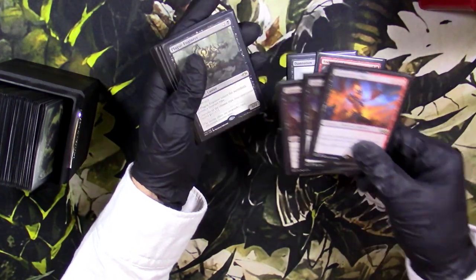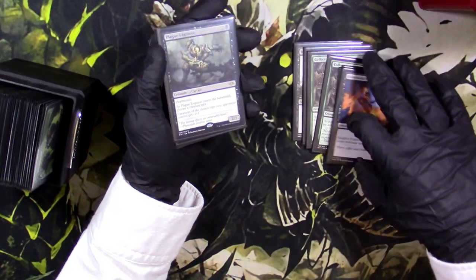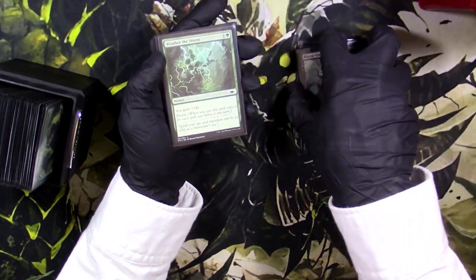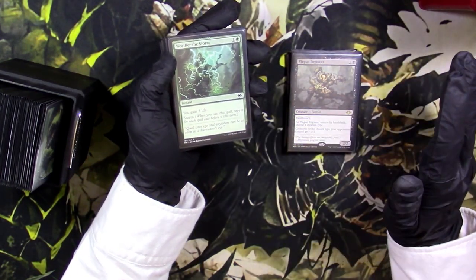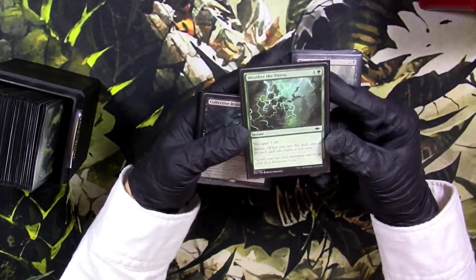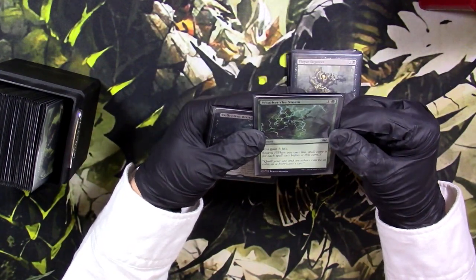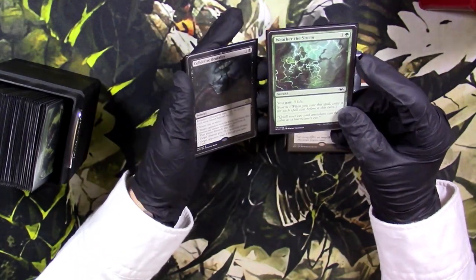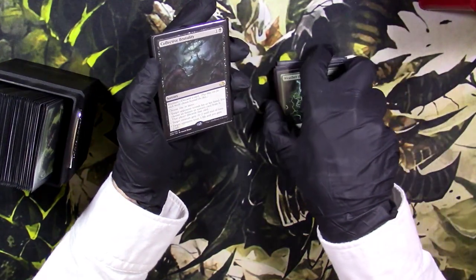Got three Fulminator Mages — that's pretty stock, not really anything to debate. Got two Plague Engineers in the sideboard — so there are three throughout the entire 75. One Weather the Storm — two mana instant, you gain three life and Storm — copy it for each spell cast before this turn. I think that's spicy against Burn decks and Storm decks.